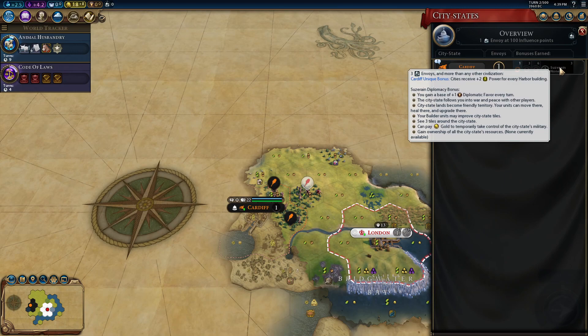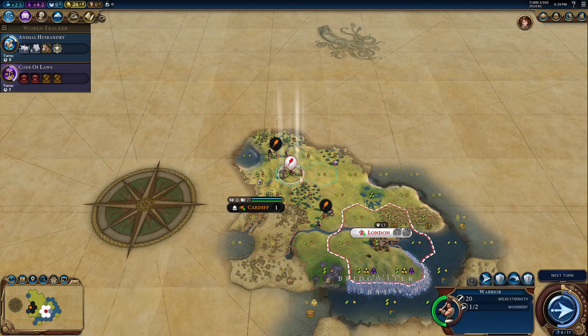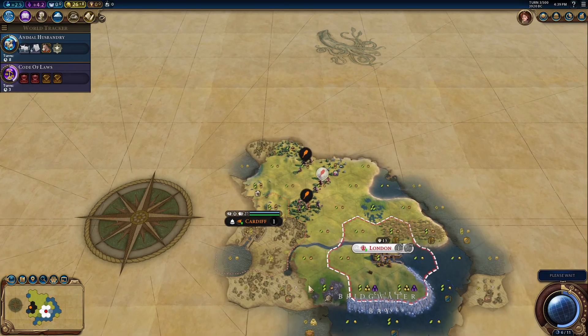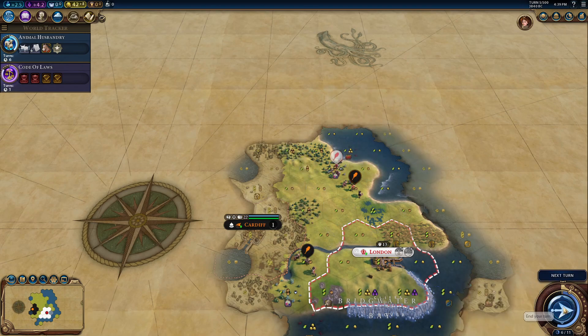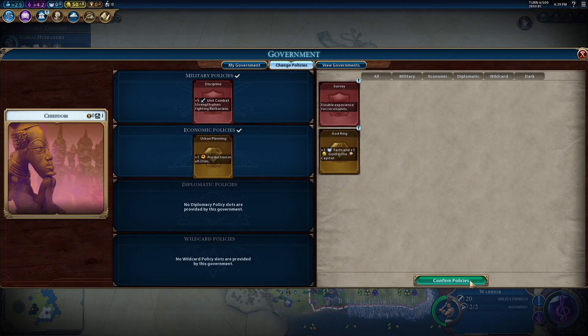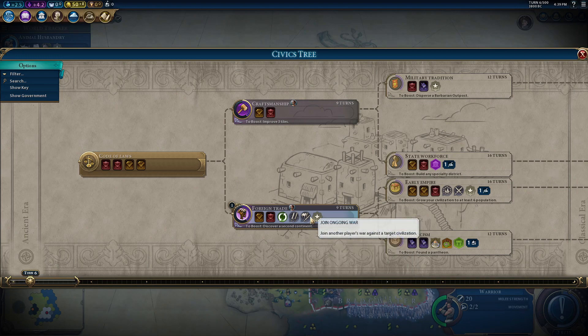We do get power for every harbour building, and I will want to build a lot of harbours, so that's actually not completely awful. I will obviously try to be suzerain of Cardiff — that's a no-brainer. And I need to start thinking where I will expand, because I didn't include Robert the Bruce, which means there's going to be no Scotland in this game, which means basically I will have all of the island for myself and Cardiff.